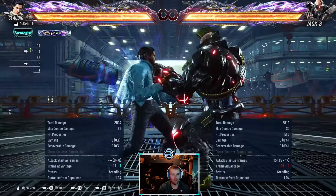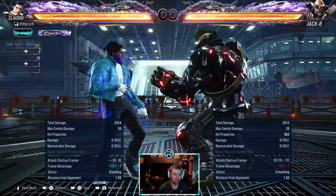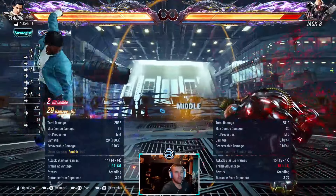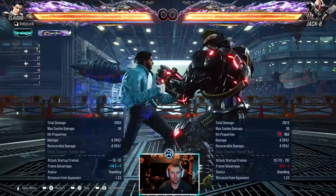While-standing-one is a launcher — 15 to 17 frames, minus 13, so forward-two-two punishes it. While-standing-two-one is minus 14.